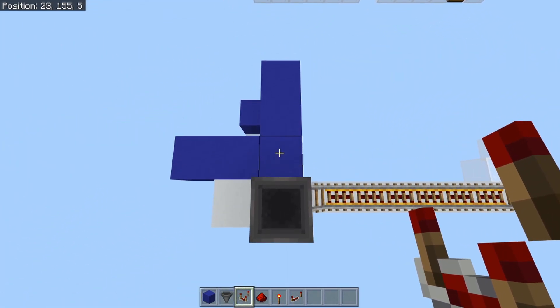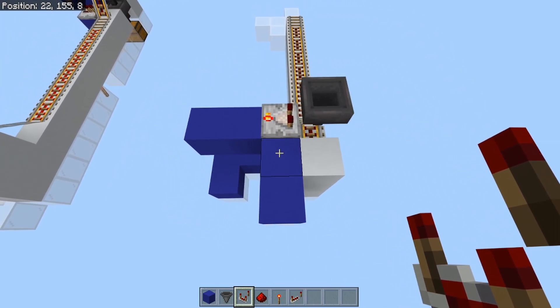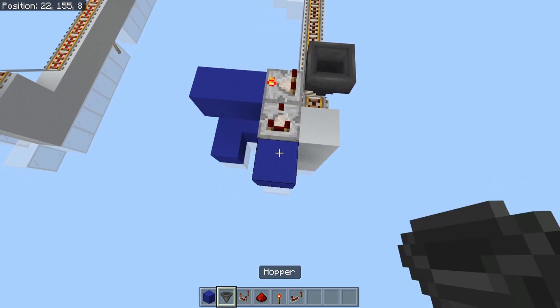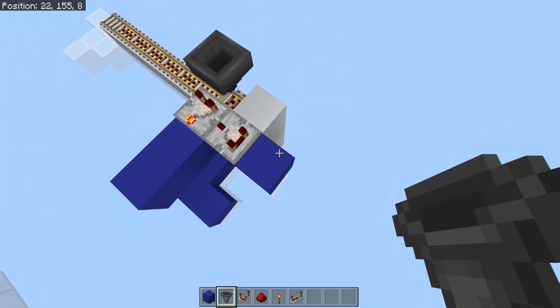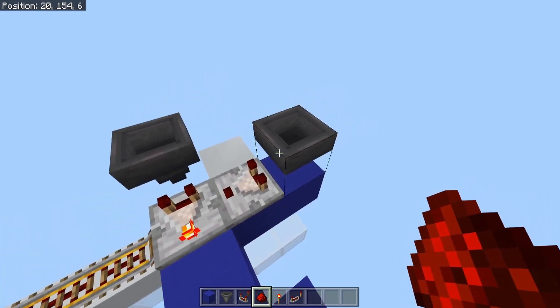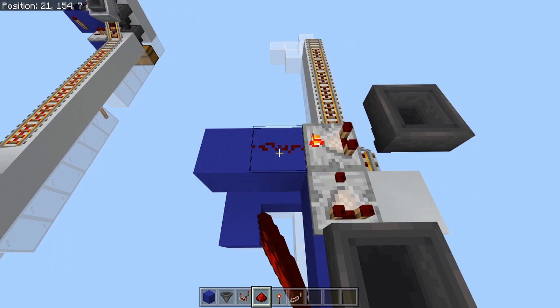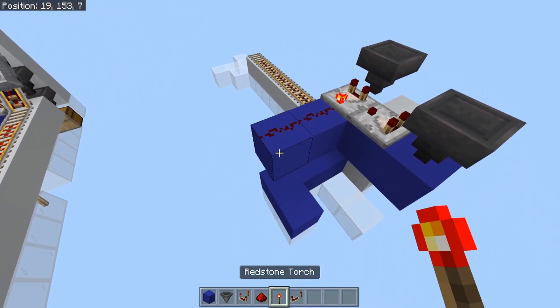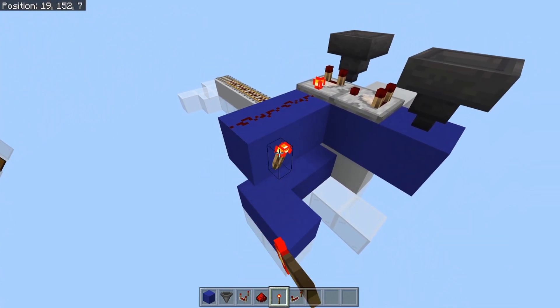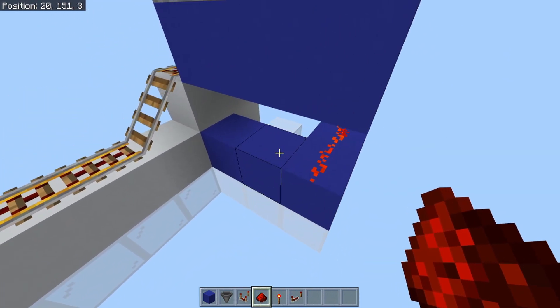Directly out of this hopper, we're going to place a comparator in subtract mode with another comparator facing into the side of it. Out of the back of that comparator, we're going to have another hopper. If you've seen some of my recent redstone designs, you've probably seen this mechanic, but we'll explain what it does here in just a moment. Next, we'll place down a couple of pieces of redstone dust right there with a redstone torch out of the side of this block, followed by redstone dust here, here, and here.